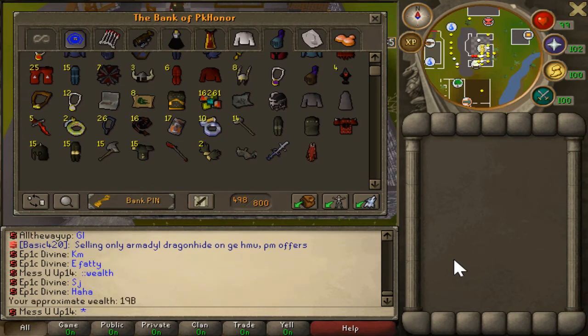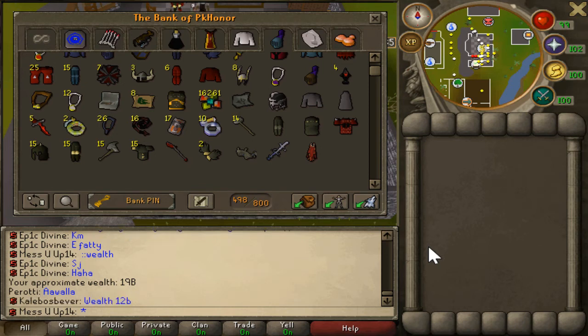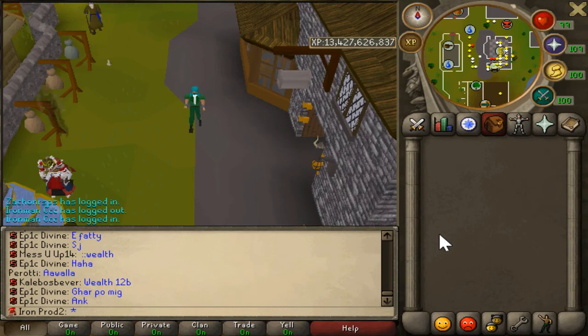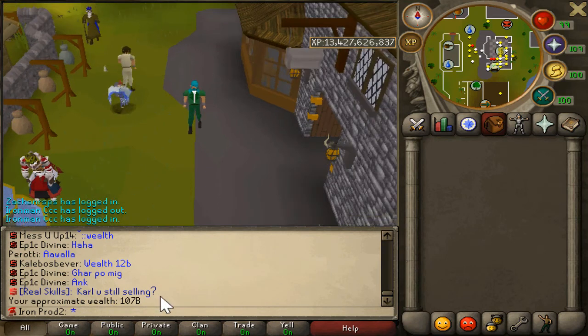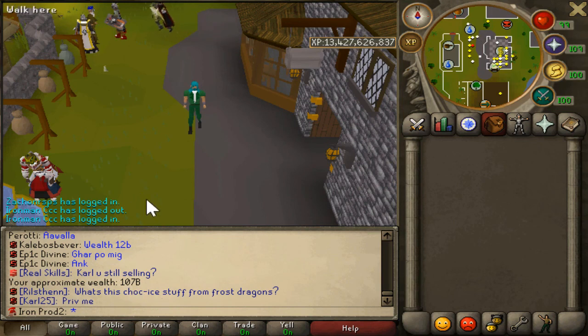The wealth on this account is 19 bill, almost up to 20 bill - and like I said about half my bank is on the other accounts, so you can imagine how much I have on GE only. And the Iron Prod 2 account is at 107 bill - wow, actually over 100 bill! Last time I checked I was at like 90, so that's very nice to finally see over 100 bill. I really haven't been doing too much PVMing lately, just little stuff here and there. That's gonna do it - make sure you smash that like button, subscribe as always, and I'll see you all next time!